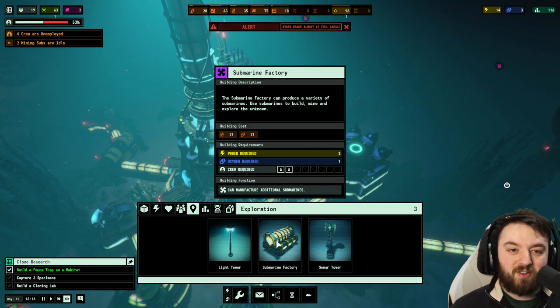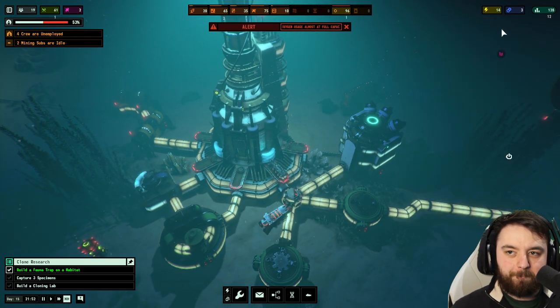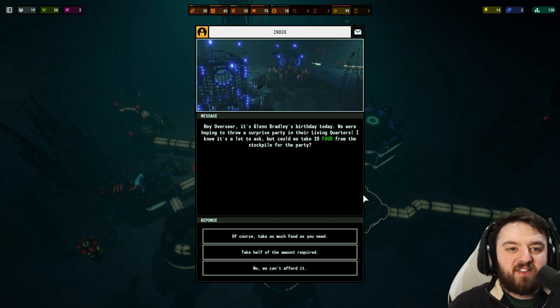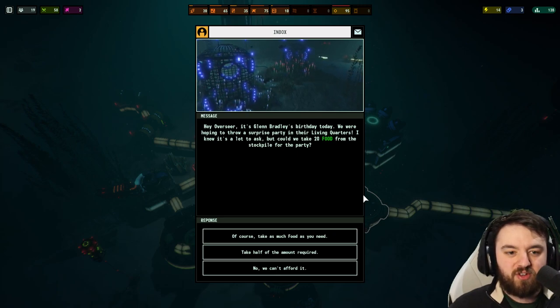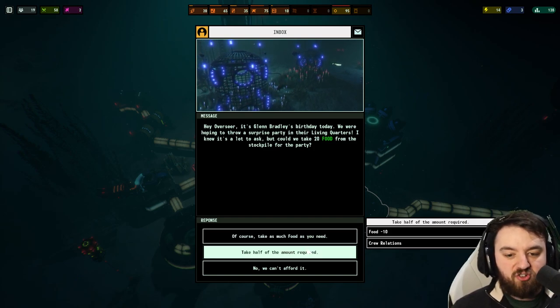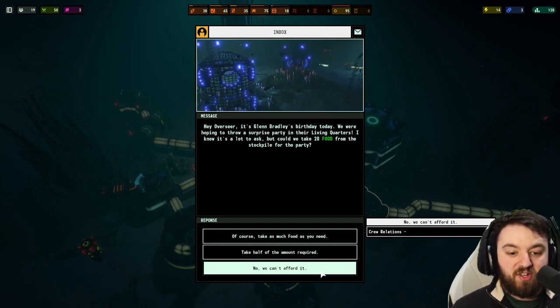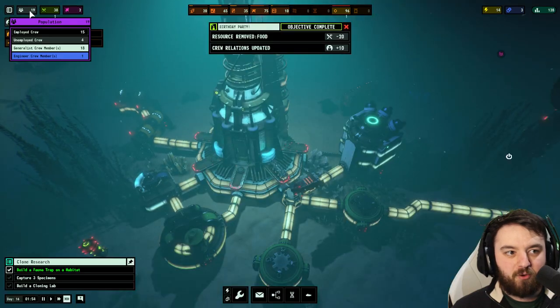You may require the submarine factory. Oxygen usage almost at full. One of the many decisions — hey Overseer, it's Glenn Bradley's birthday today. We were hoping to throw a surprise party in their living quarters. Could we take 20 food from the stockpile for the party? Depending on what you do, you can see the effects — give them 20 food, relations go up; give them just 10, they don't really hate you for that; or you say no. Reminds me of Frostpunk for the decision-making. I will give them the 20.